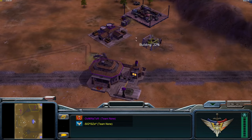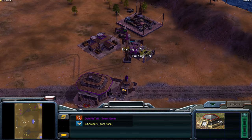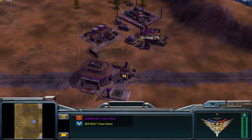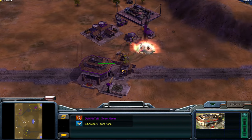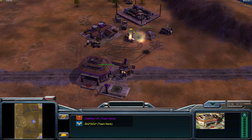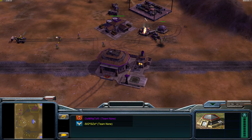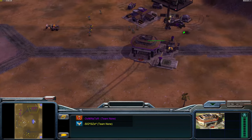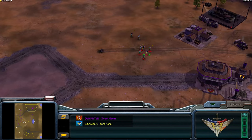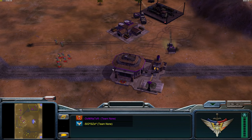What I do instead is place a bunker. Siz left a gap there, so I place a bunker to shield the supply trucks, then build a second bunker to totally enclose it. He tries to run them over but it's too late — they're already inside the bunker. I've only invested in two bunkers at 400 each, selling them back for about 200 each. So I've only lost around 400, while he's lost a dozer worth 1,000 and a turret worth 1,000.